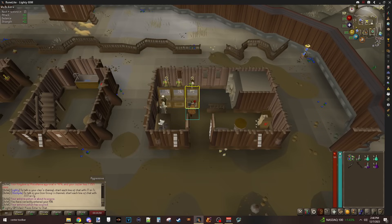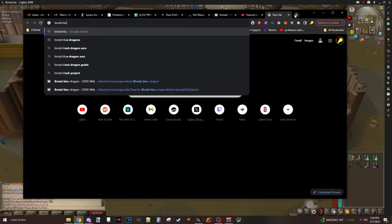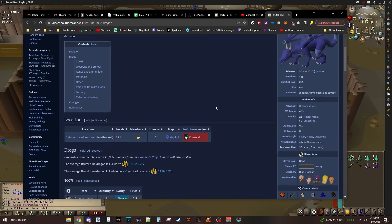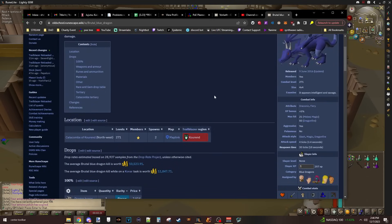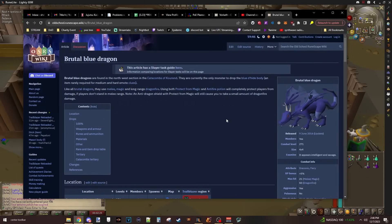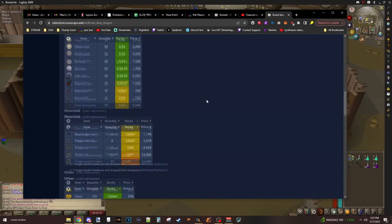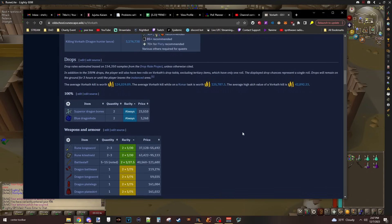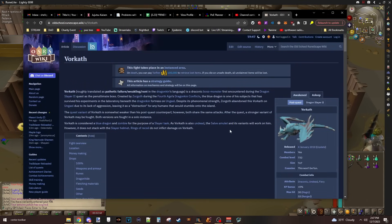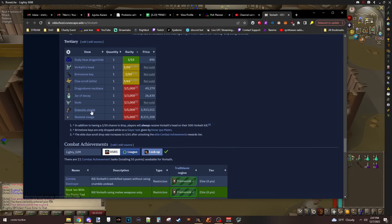Let me show that off - it's like a brutal blue dragon. So I started killing these with range. You kind of have to range it, otherwise you take damage because they do triple attacks. But if you pray mage and have anti-fire, they do nothing. Problem was me killing these things with range - it was maybe a minute to a minute and a half per dragon. It was slow, because brutal blue dragons are harder and my range isn't immaculate. I was killing them versus regular blue dragons because they can drop a visage. But I was like, what's the point when I can kill Vorkath in a minute and a half consistently with melee? Because the chance of getting a unique drop off of Vorkath - meaning one of these five things - is about one in 650, way better chances of getting a visage as well.